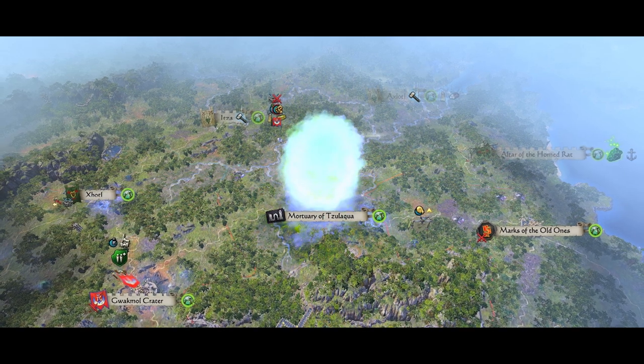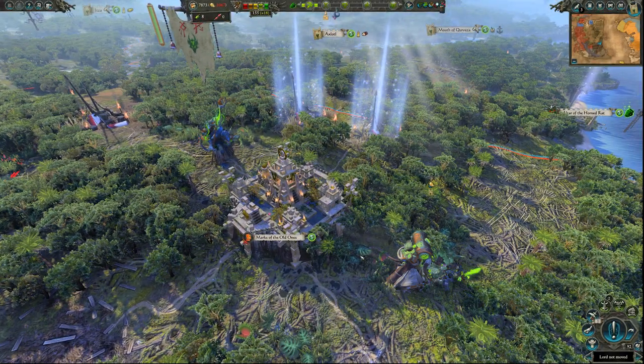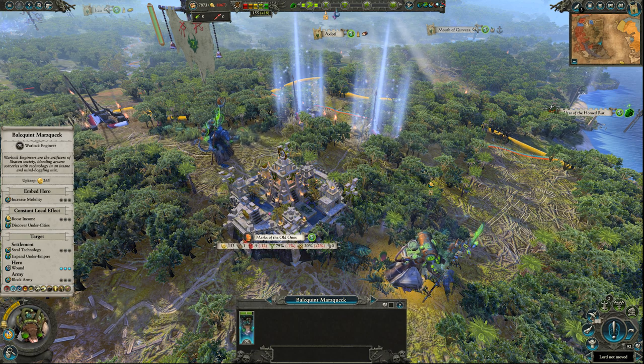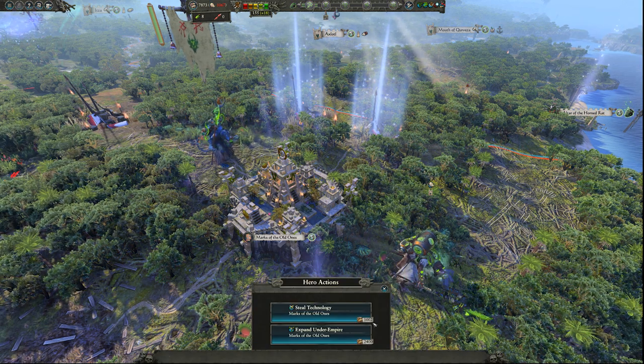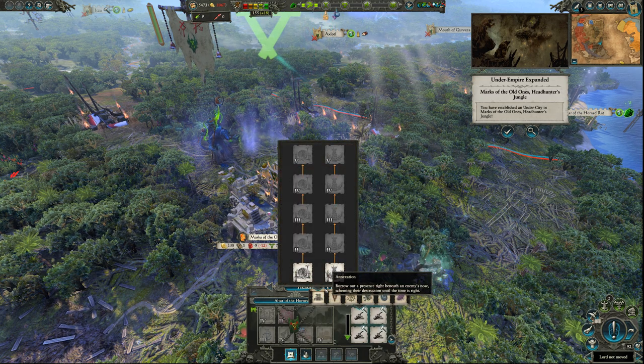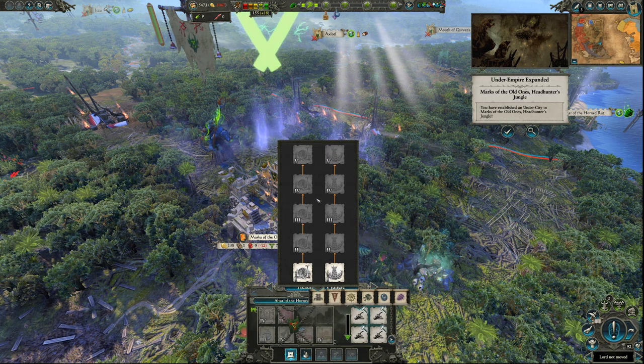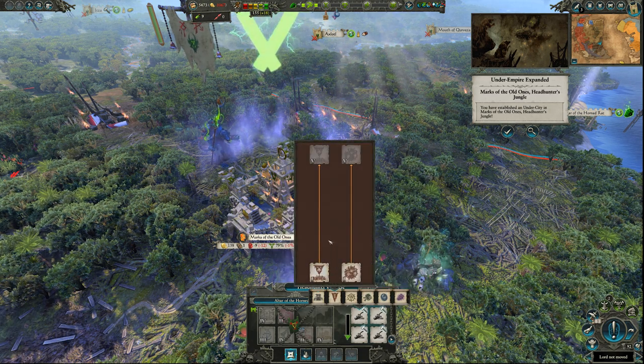It utilizes a new skaven feature called the Under Empire, available to all Total War: Warhammer 2 players for free as part of the next game update. Using Warlock Engineer Heroes, you can sow the seeds of your Under Empire and install various skaven infrastructure behind enemy lines. There are four building slots and a brand new selection of buildings to cobble together underneath the claws of your enemies.